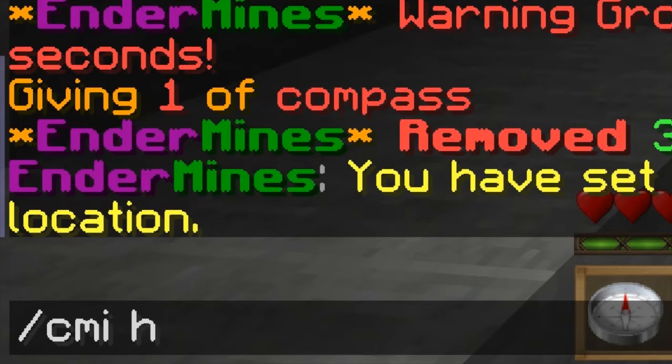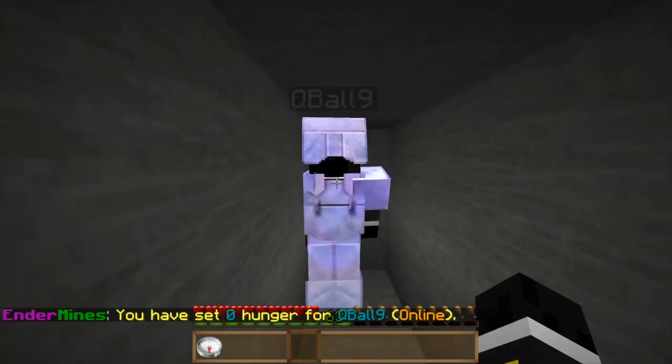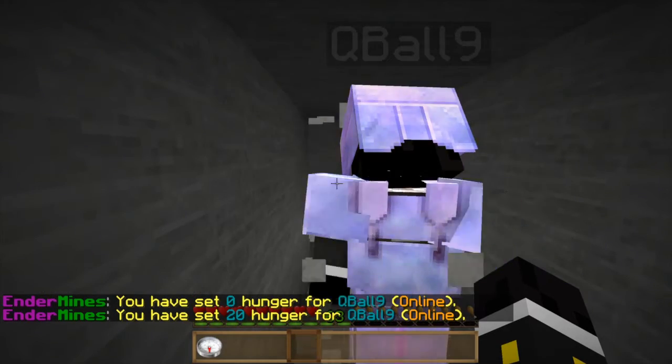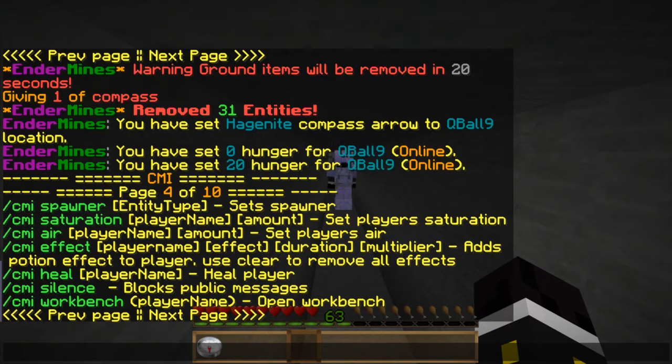The hunger command — cubal9 should now have zero hunger. Let's see if he starts taking damage from it. Yep, there he goes. Now we give him max hunger so he doesn't die. And the saturation command keeps him from going hungry again — it's kind of like a status effect.